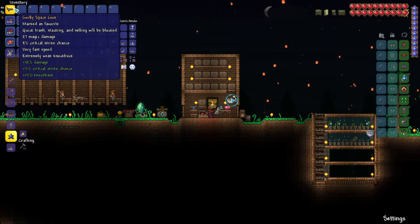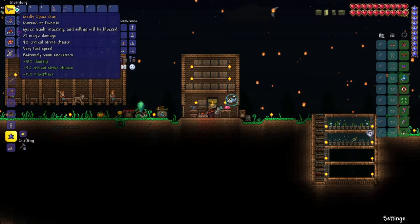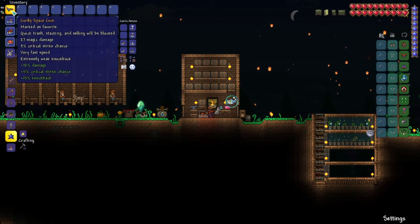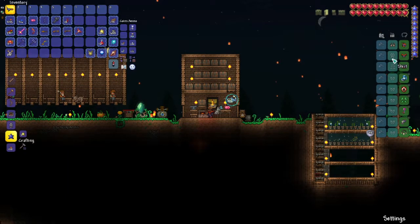Some people might think it's kind of cheesy — you're just using this strong weapon that uses no resources. But that's kind of the point: you can get it extremely easily. This is basically the epitome of what you'd want to use for something like the Deerclops if you're asking what's good and easy to get. For accessories, I think these are basically the same ones as in the last boss fight, with some switches because some I have required a lot of grinding.